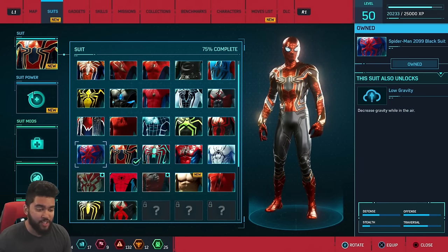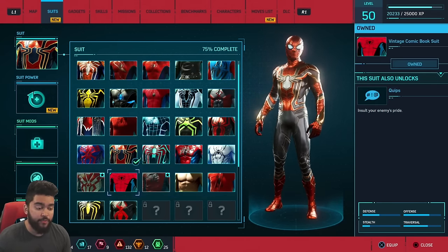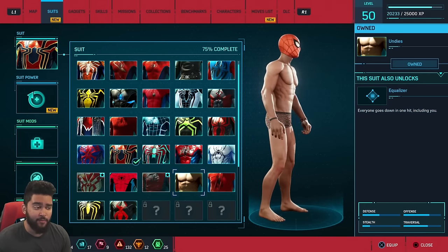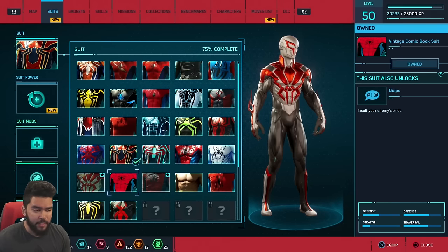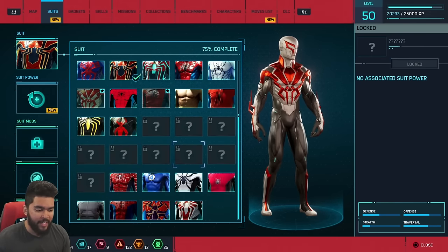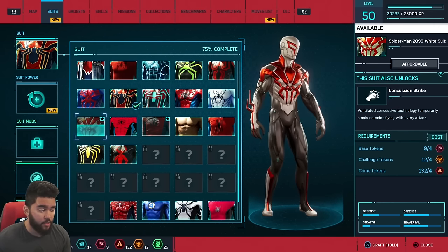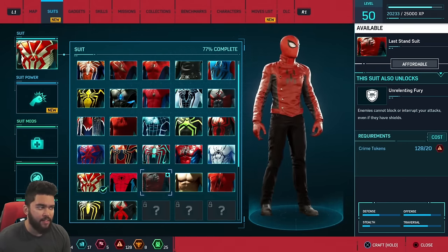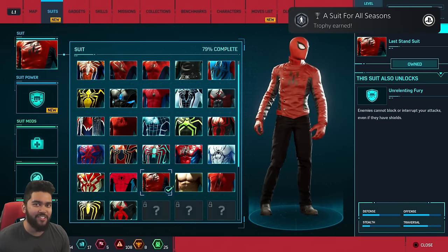For our second to last trophy we need to unlock every suit in the game. There are only a few left. You get one for unlocking everything 100%. I don't know what the locked ones are for — I want to assume they're DLC, which we shouldn't need. Going ahead and unlocking this suit right here — pretty cool — and then the Last Stand suit. A Suit for All Seasons.